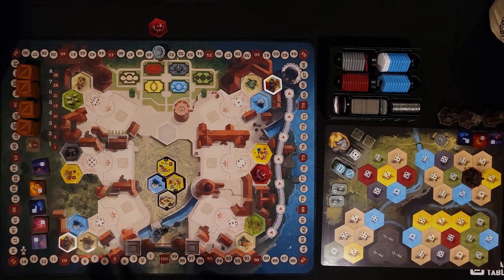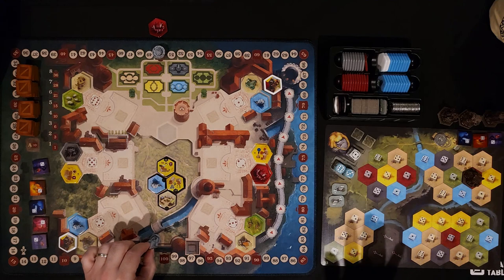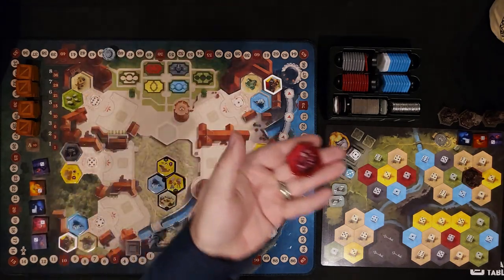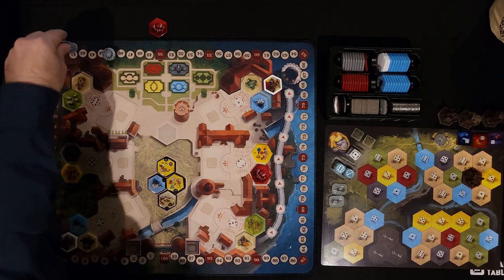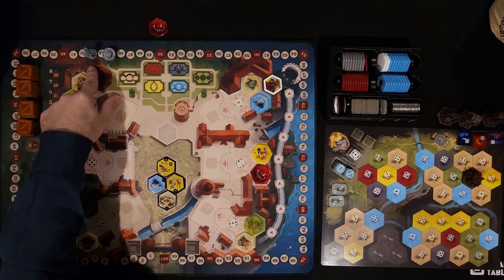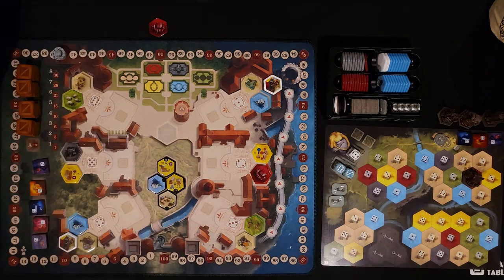You're going to want those points early game because points at the end don't matter. When your victory point token gets all the way up to the 50 mark, you immediately return this marker to the start — any extra victory points you would have gained are lost — then you move it back five and get to take a dice action of any number you want, similar to placing a castle into your duchy. Next time you only have to get to 45 for that to happen. You can also spend silver to advance your token at the cost of one silver per victory point.